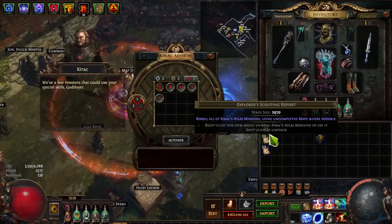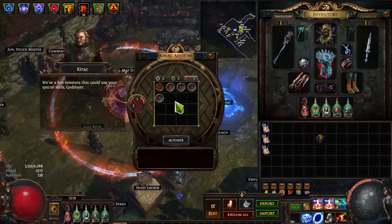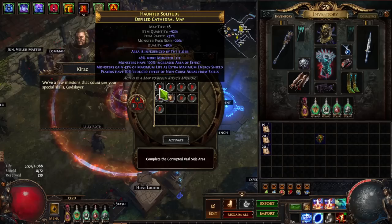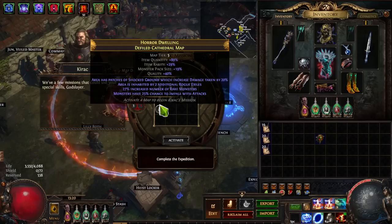You'd want an uncompleted map to show up with good modifiers so you can run it for completion. In the past it would change it so that one of the maps on this page was a map you haven't completed. This league it was changed so that now every single map is your uncompleted map. When I re-roll, all of my maps are Defiled Cathedral, including the elder guardians and conquerors. Things like Shaper won't change, unique maps won't change, and this applies to every single tab.